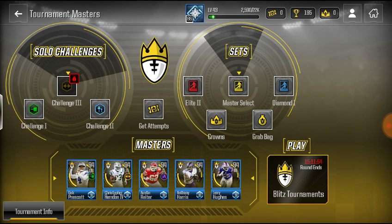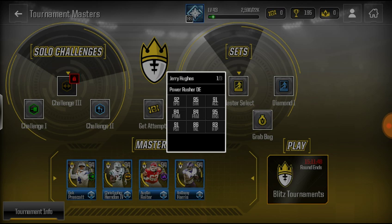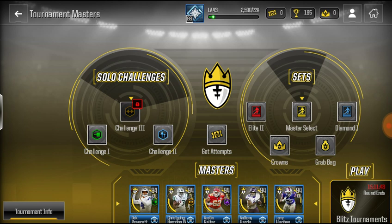These are the Masters: Dak Prescott at quarterback, tight end, center, safety. This defensive end is looking really nice — I might pick him up for better speed off the edge.